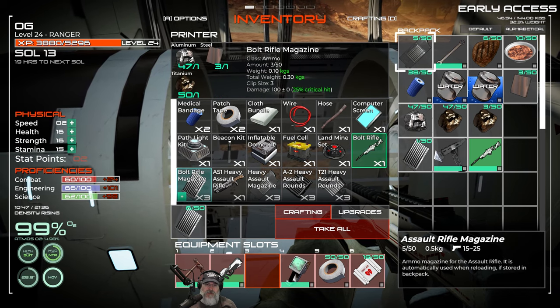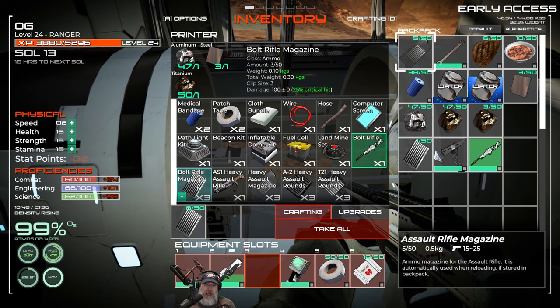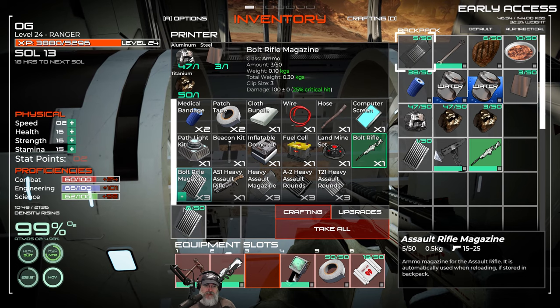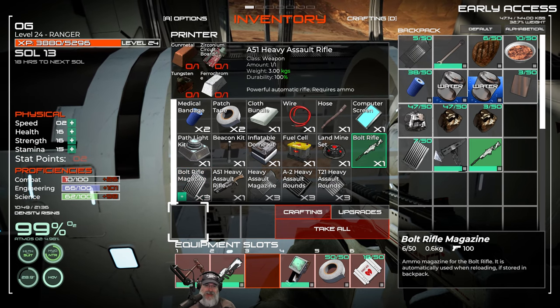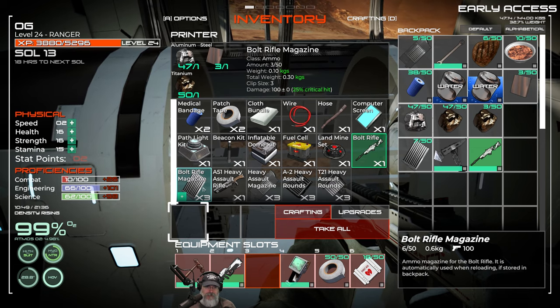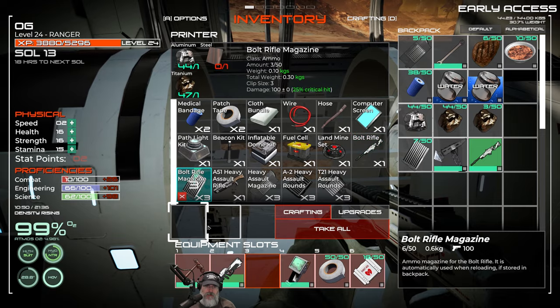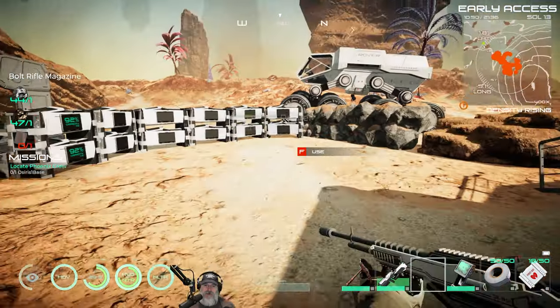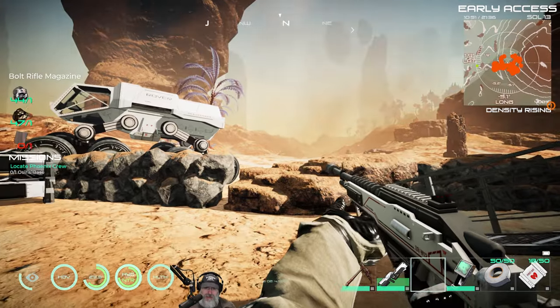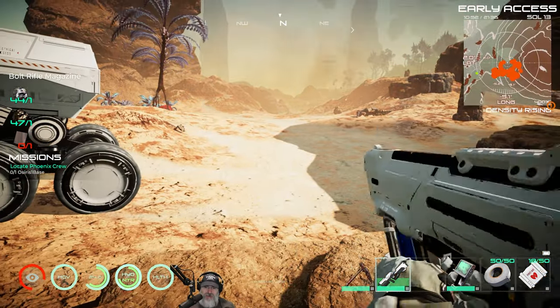We have to look at the bolt stats — this does 100 damage with a 25% critical hit chance on top of that. So yeah it's badass. That's potentially 21 shots. Let's make three more magazines. Now we've got a gun that finally packs a punch — the assault rifle is not bad either.